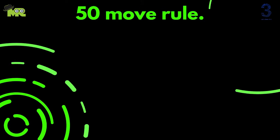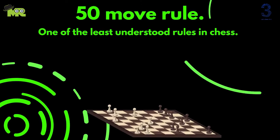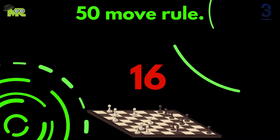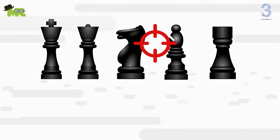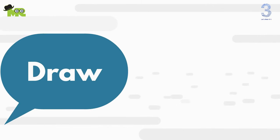The 50-move rule is one of the least understood rules in chess. The rule essentially states that if no progress is made after 50 moves by both players, the game is declared as a draw. Progress is defined by the capture of any piece or the movement of a pawn. If 50 moves by each player are made without either of these events occurring, either player may claim a draw.